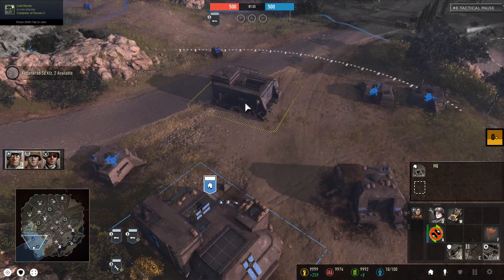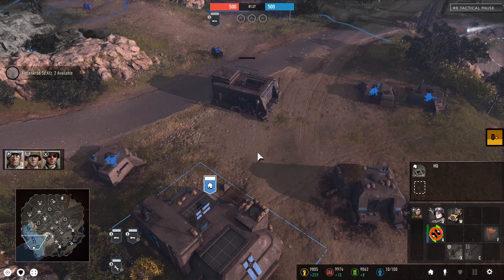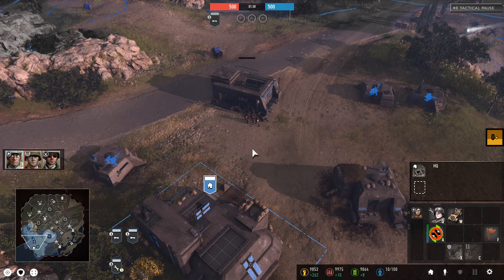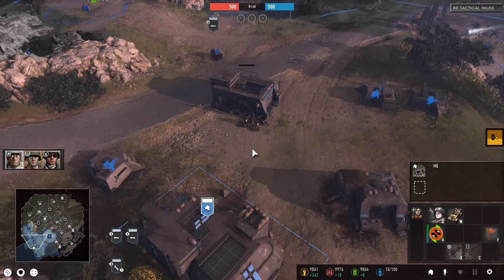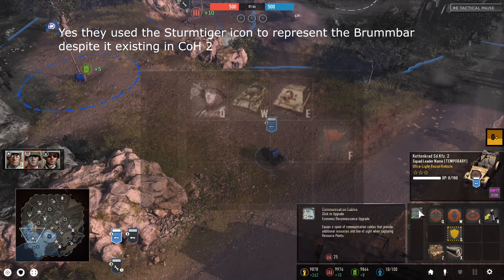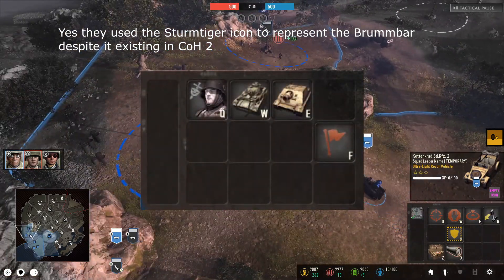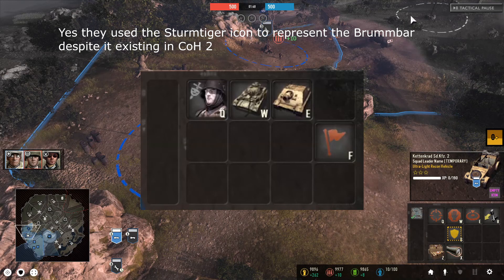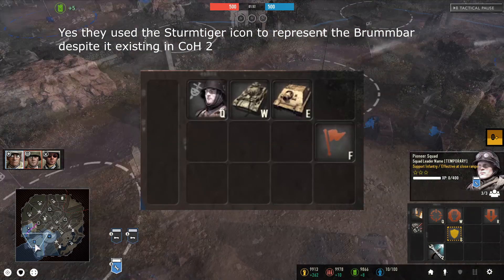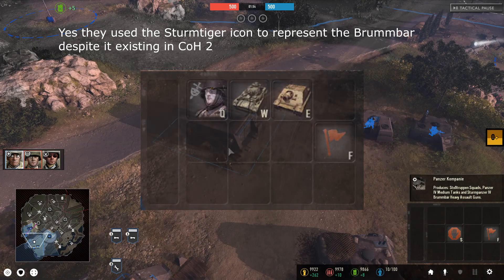The final building available to the Wehrmacht is the Panzer Company, which is available to be built after the Infantry Company has been deployed. While it can be established as your second building, the amount of resources required means that you'll generally go into the Panzer Grenadier or Luftwaffe Company buildings first. As for units available in the Panzer Company, you have Stoss Trooppen, the Panzer IV, and Sturmpanzer Wehr. The building has no other upgrades or functions outside its capability of producing units.